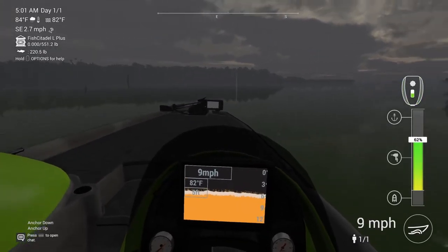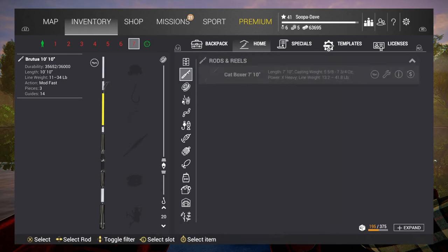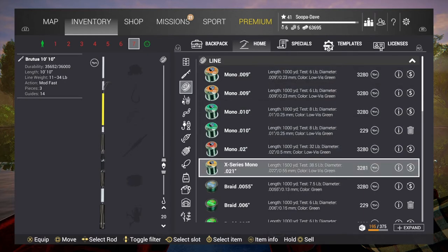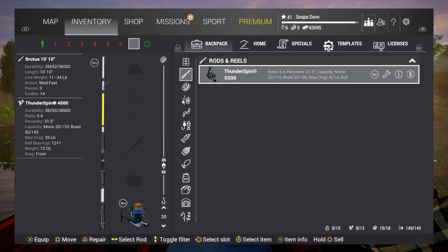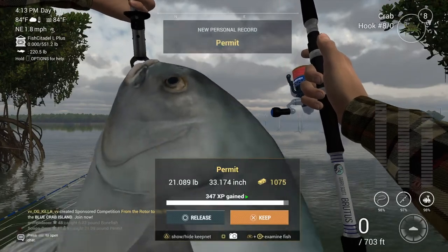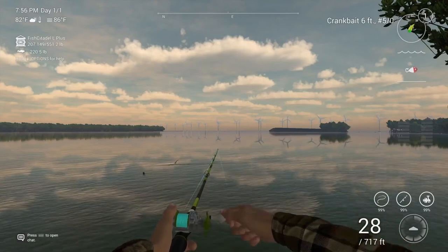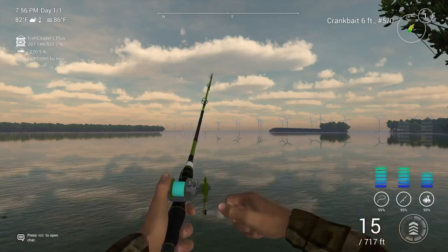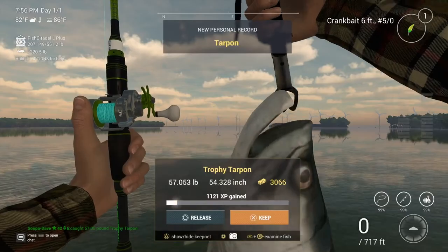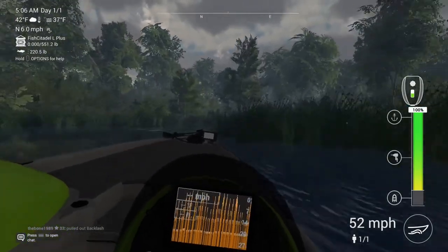The multiplayer in this game is really good — you can do fishing tournaments, join random rooms with other players, or do friends-only rooms. There are leaderboards where you can see the best fish you've ever caught and your friends' best fish. What really surprises me is that the community within Fishing Planet is awesome — you'll very rarely run across somebody who doesn't help you out. It's competitive in tournaments, but in casual play people love helping each other.